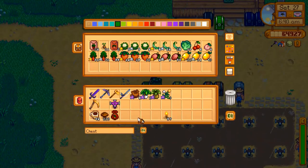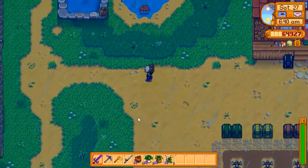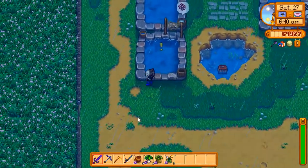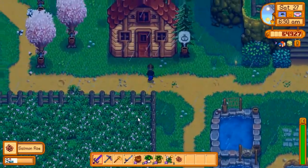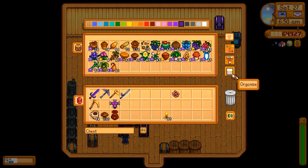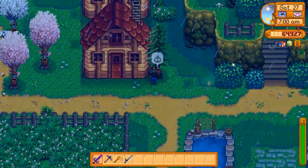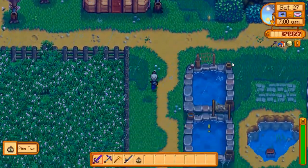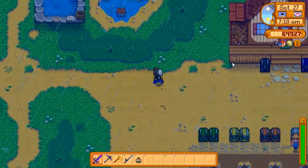This is just the forage stuff, so we'll take this up to the automation processing station. Get the row in here, and my axe should be ready today — it's going to be iridium quality!